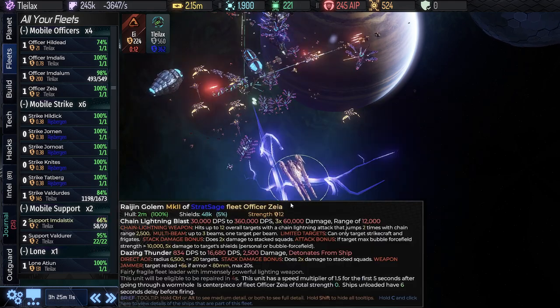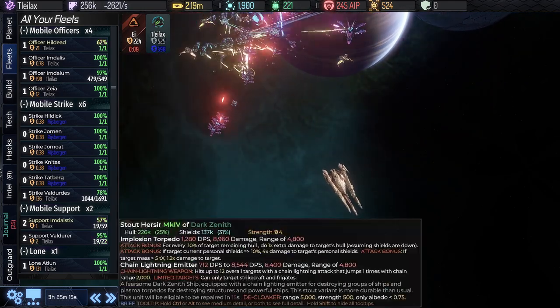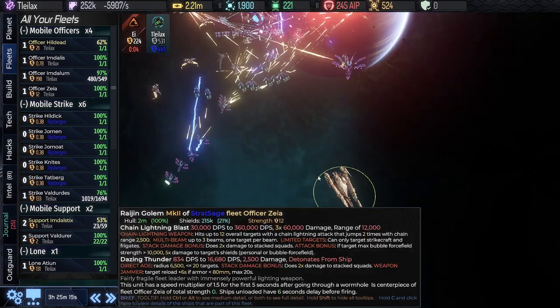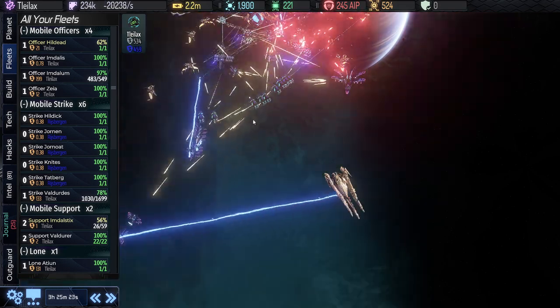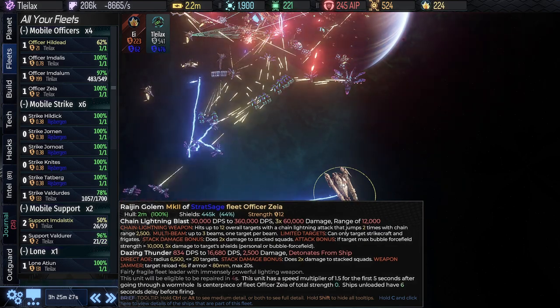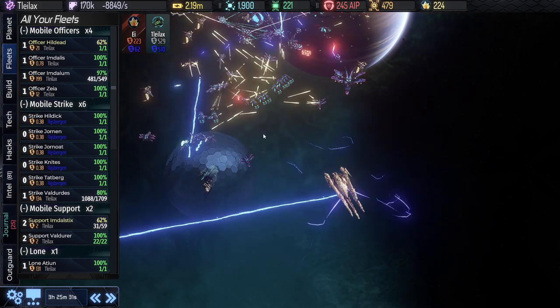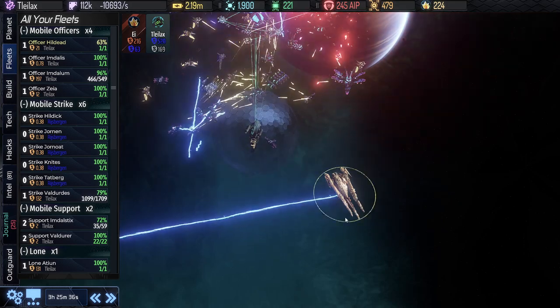Let's take a look at what that weapon does. Those right there are the chain lightning. You can see some other ships that have them as well. The beams will jump from one target to another. Depending on the situation, it needs lots of targets to really do its full amount, but it can do a few hundred thousand DPS. So that is very cool indeed.